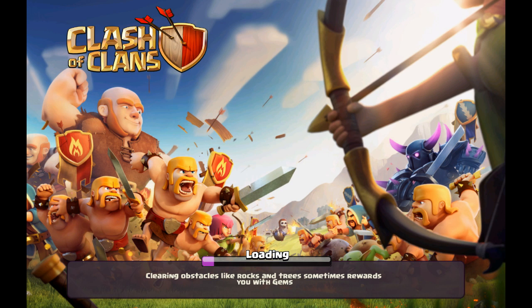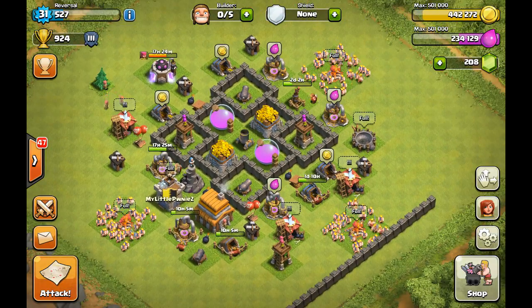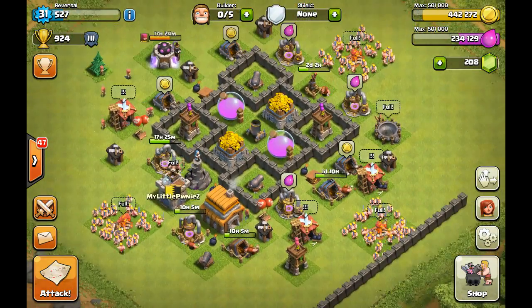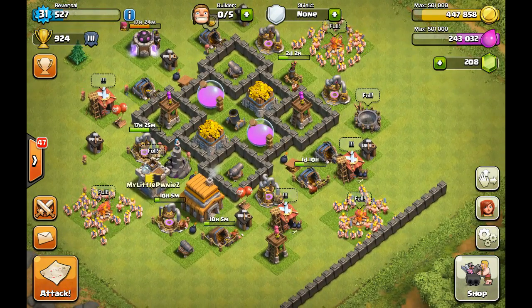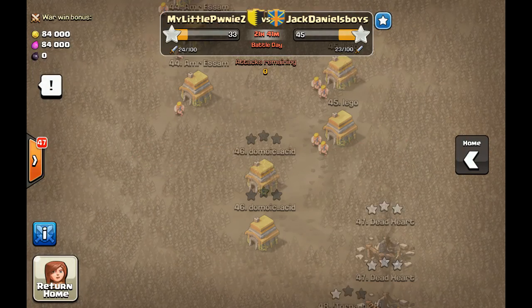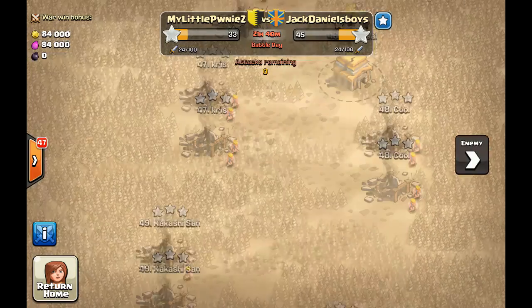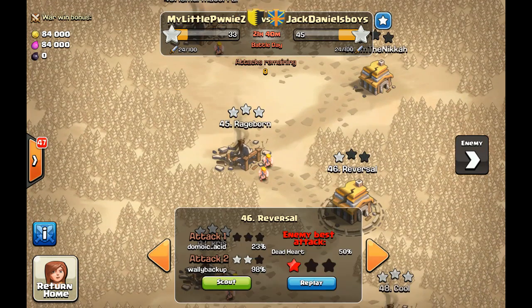Hey, what is up you guys, it's Arisa and welcome back to another episode of Clash of Clans. Today there is a clan war ongoing, which is really interesting. I already threw in two of my attacks and I'm gonna show you guys how well I did. I still have yet to rearrange my base, but someone showed me a defense that looks really good at town hall level five for the guild war. Let me show you guys my base — it's over here and it's still not dead yet, which is really awesome.